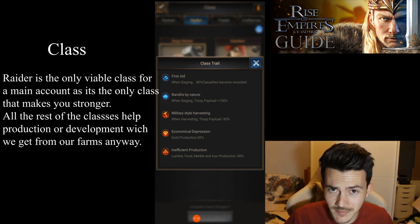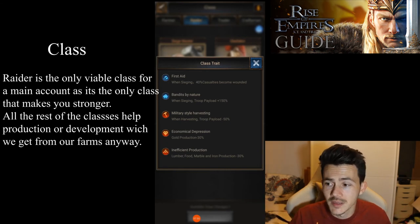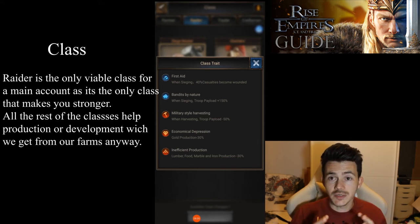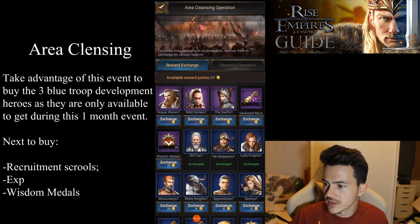When harvesting, troop payload is minus 50% — we don't care because we have farms. Gold production minus 30% — we don't care because we have farms. Lumber, food, marble, and iron production minus 30% — we don't care because we have farms. So you understand: there's no other class better than raider. The entire point of the game is developing your castle to be a stronger fighter, and the only class that makes you a stronger fighter is the raider class. Raider — done.